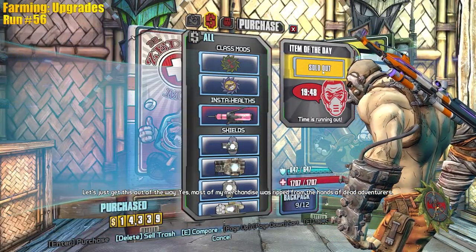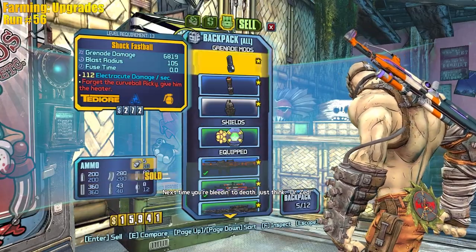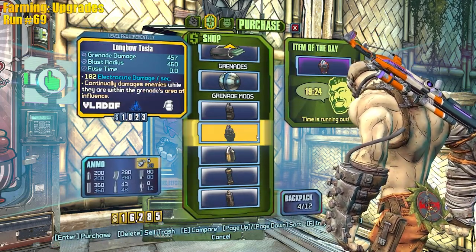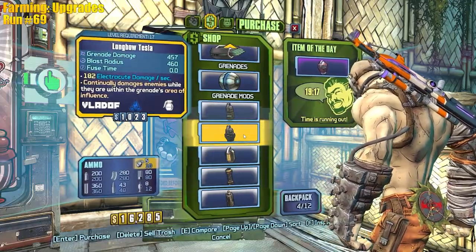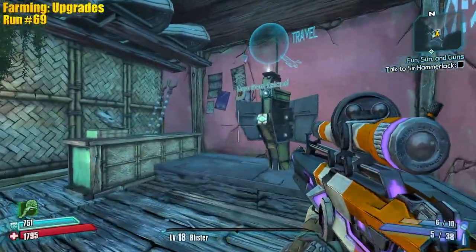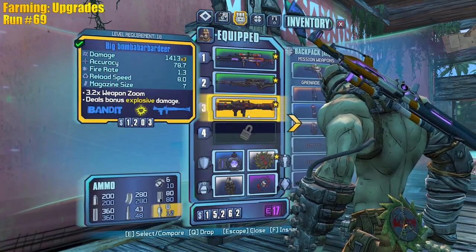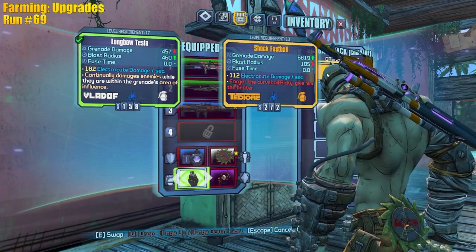Keep in mind the vendor items will be levels 16 to 18 since I entered the DLC at level 18, but the chest over there is always going to be level 18. I'm not going to buy that - it's too good and I want things you guys can realistically follow along with. You don't need zero fuse, you don't need longbow - I'm just being very picky. That was about 20 minutes of farming and 69 runs. Our setup is a sniper for range, launcher for second winds, decent shield with more HP, and our longbow Tesla for later.